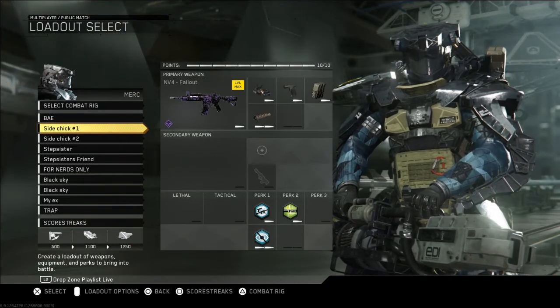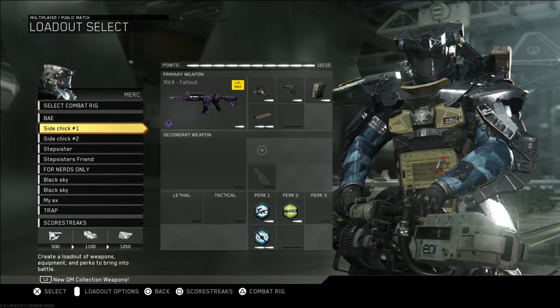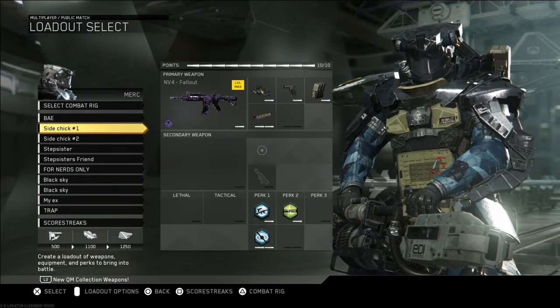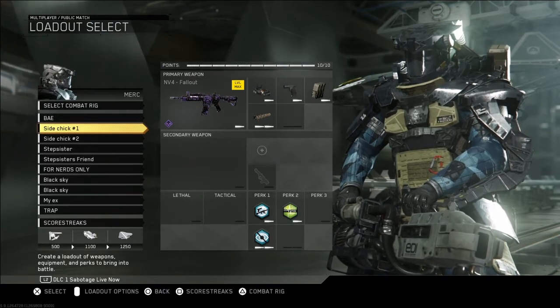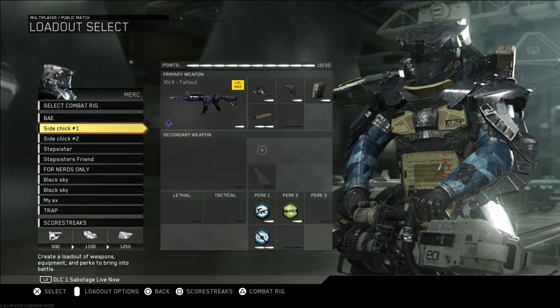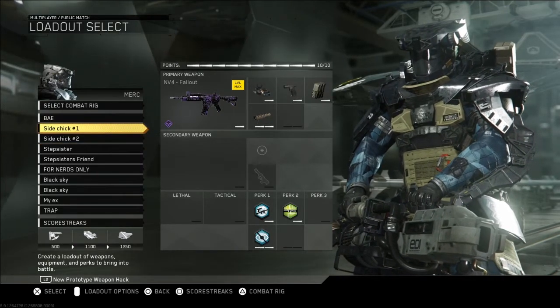This is my second class setup — that's the one with a suppressor. I just removed scavenger and have a suppressor instead. I don't play with that one often because the suppressor has a weird feeling to me when I shoot, and it doesn't have scavenger, so I don't know how to feel about that one. That's why it's a side class.